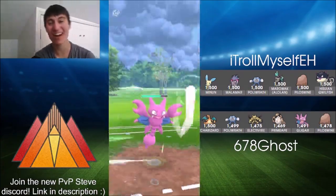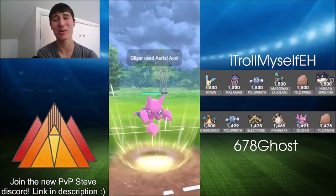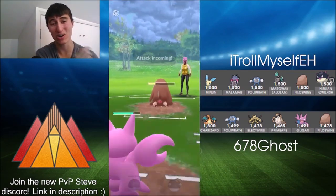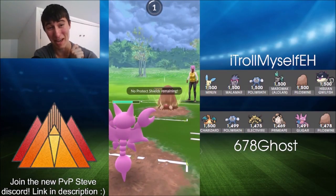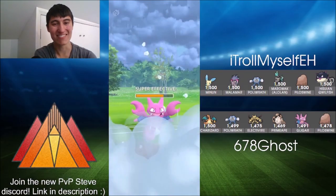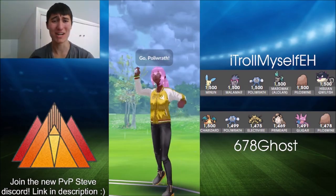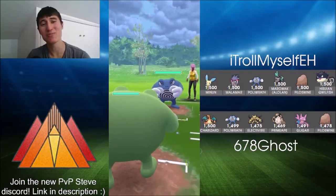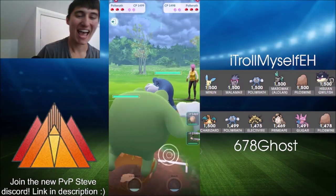It's now going to be Gligar versus Piloswine, which is not where Gligar wants to be. We saw how much Aerial Ace did before, and it's not a lot — can they get to another one? Avalanche does a lot of damage to the ground type, and down goes Gligar pretty much straight away. Poliwrath comes in for one Mud Shot, but it's GGs there on game two. So we're going into game three with a one-to-one scenario.